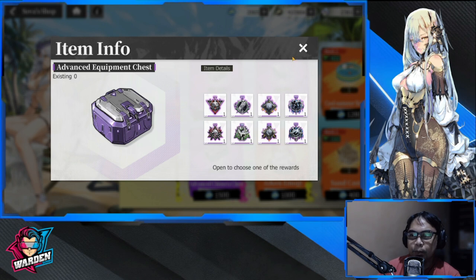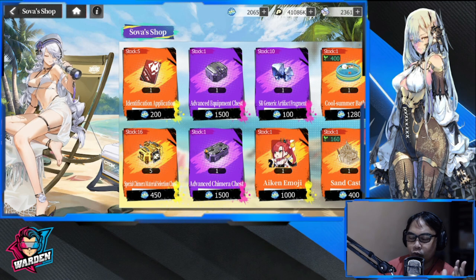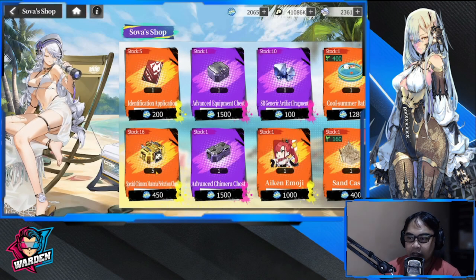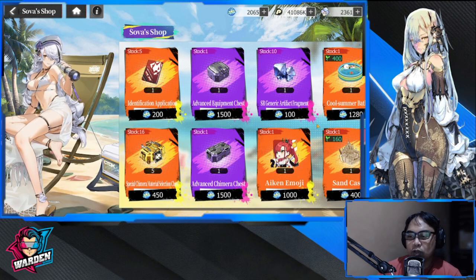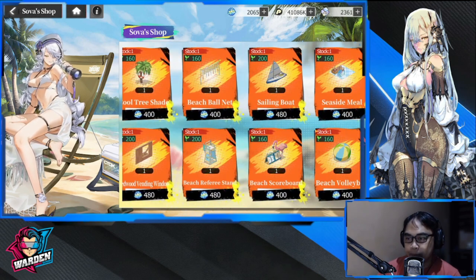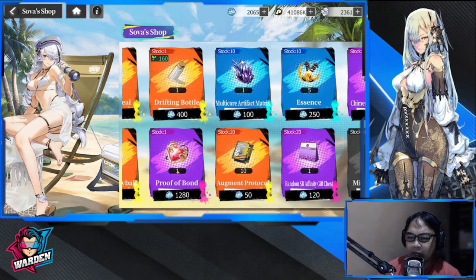The Advanced Equipment Chest is going to help you progress faster — one is for Chimera and the other is for equipment. Both are good buys, especially if you're starting out or started during the official launch. You'll definitely need these, and also the SSR rarity items. There are a lot of cases you need to equip, so make sure to get these.